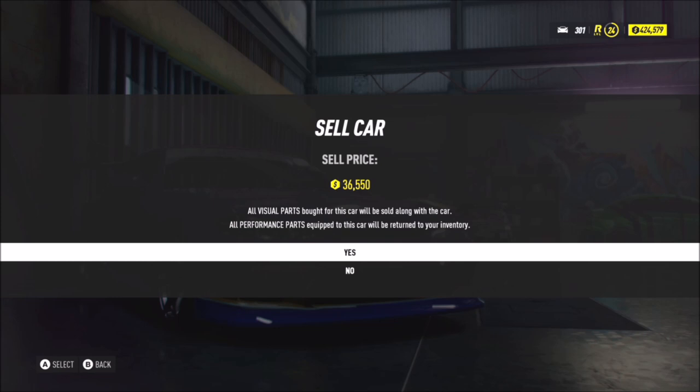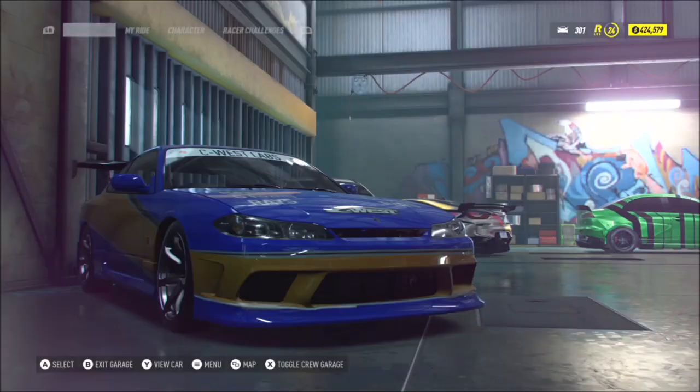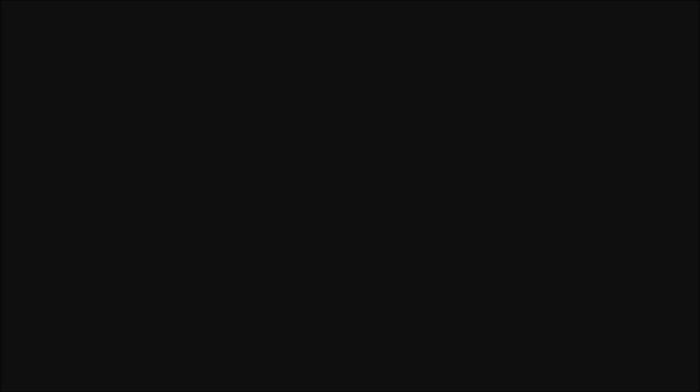Any car that you have purchased you can sell. As you can see here, when I go onto the Nissan S15 Silvia, you can see that as soon as I hit the sell button it will allow me to sell it. So very simply, just go over to the Showcase tab, hit X to show your cars, and any car you've purchased you are able to sell.